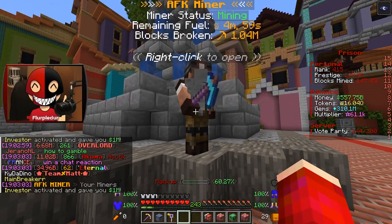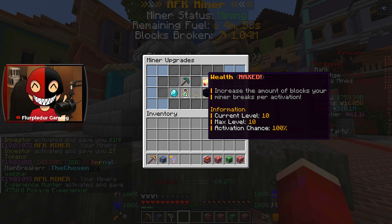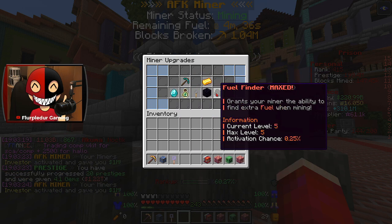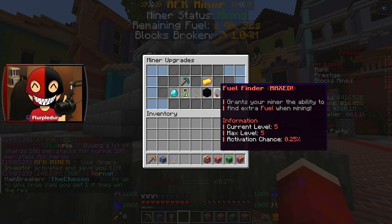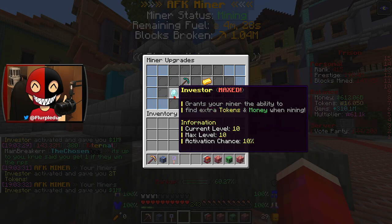It is absolutely insane. I've got Efficiency Max, which I highly recommend. Wealth Max, again, I highly recommend. I mainly went for these three if you want tokens. There's also Fuel Finder — I put that pretty high up there, I almost put it higher than Investor, but that could just be me.